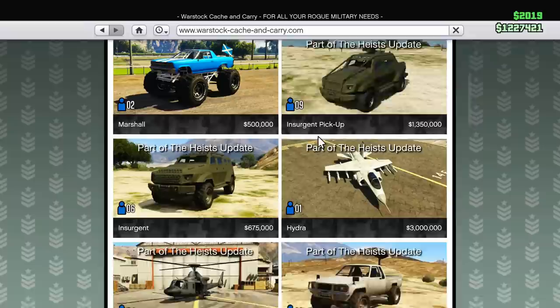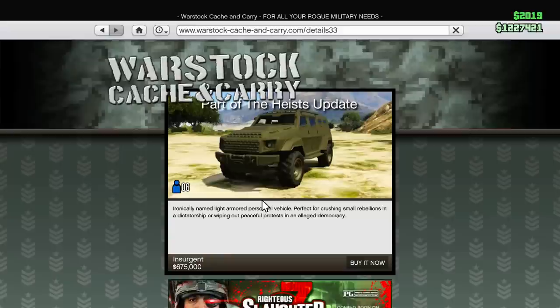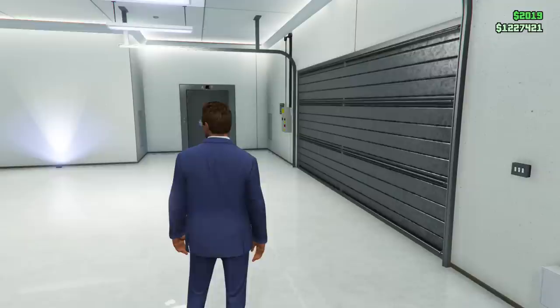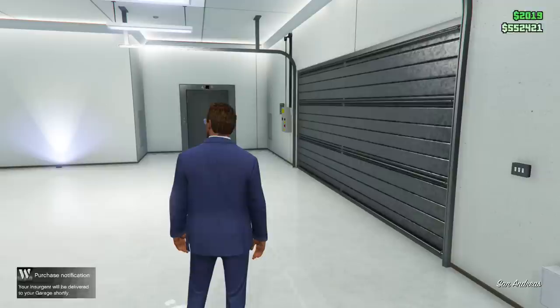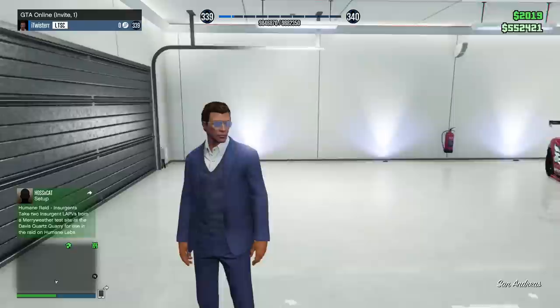Otherwise I would be buying the 9-seater with the turret on the back, but unfortunately that's a Pegasus vehicle and you can't store it in your garage. So for that reason we're going for the standard insurgent and buying it now for $675,000, which is quite a lot of money. But I've got quite a lot of money from doing heists — I'm currently up to the final heist, having done the first through fourth heists, and I had just over $1.2 million but now I'm at $500,000.